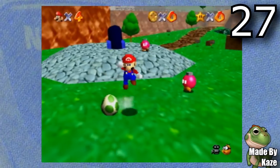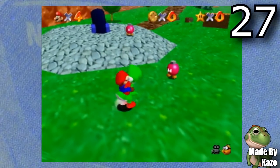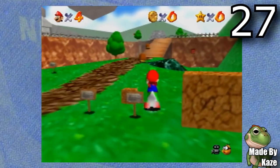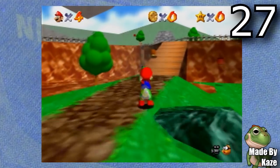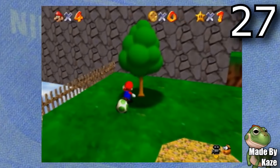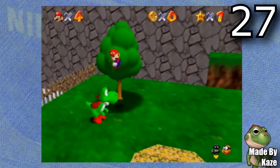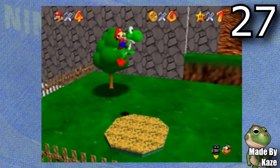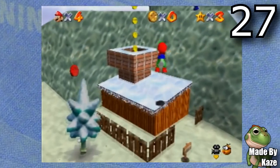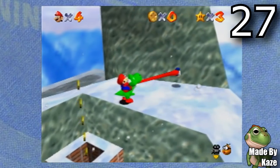Next is Mario and Yoshi 64, also made by Case. This hack adds Yoshi to every single stage in Super Mario 64. It's fun to finally be able to play the game with Yoshi — in my opinion, this should have been the 120 star reward all along. So it's nice to finally be able to use Yoshi in all these levels. If you're thinking about replaying the game with a bit of a twist, this is definitely a pretty good hack to choose.